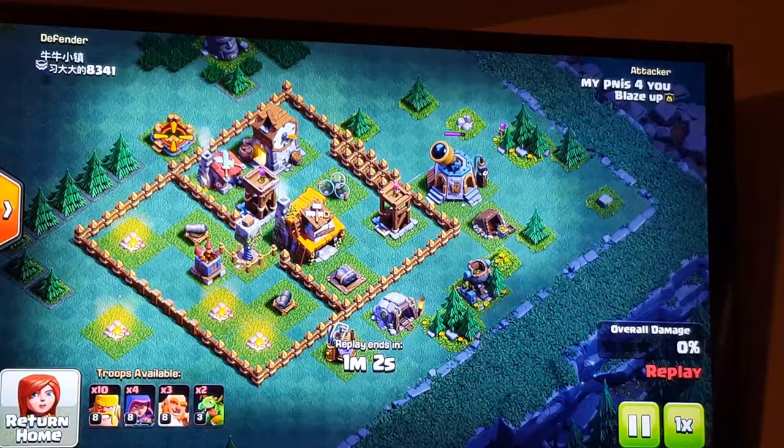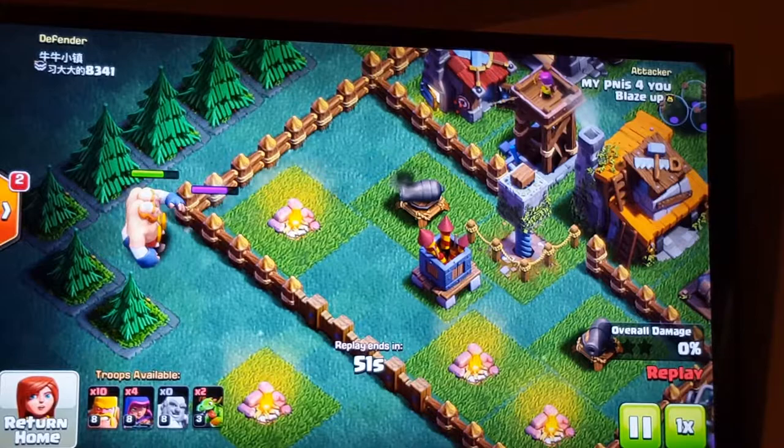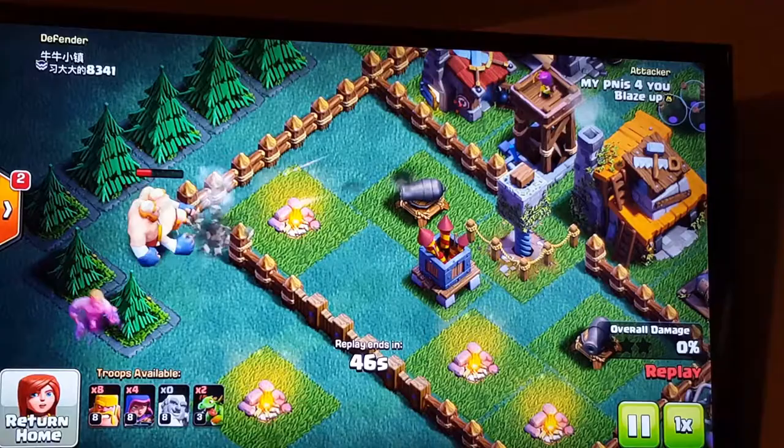So you want to always make sure you try to get as much chip damage, as much of the outer buildings as you can — the buildings that you think you can reach, try to get those. And always send one Giant first to make sure there's no traps. Once you see that your Giant made it to the wall, then you would throw all of the other Giants.